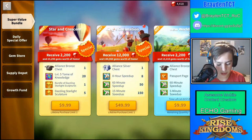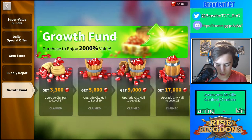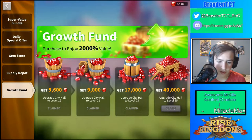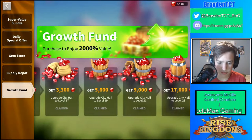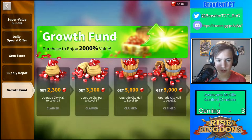The best ones in the game — definitely get the girlfriend pack for sure. Let's say you are City Hall 25 and you haven't gotten this — it's 40,000, 57,000, over 50,000 gems just by paying $10. So this is probably the best deal you can get in the game, and of course I've already gotten this.